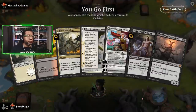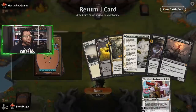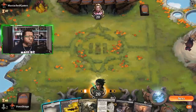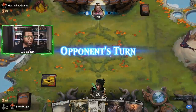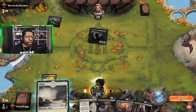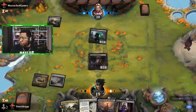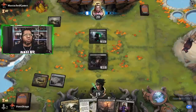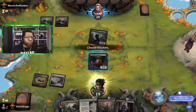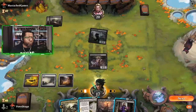We're going to mulligan this opening hand. I'm going to bank on resolving Shieldred at some point in the future — that's basically what this mulligan was. No idea if it's a good idea or not, we're about to find out. The Loremaster seems like it has a place somewhere, I just don't know what it is yet — I like the idea of it. No blocks. Hey, we found a thing!